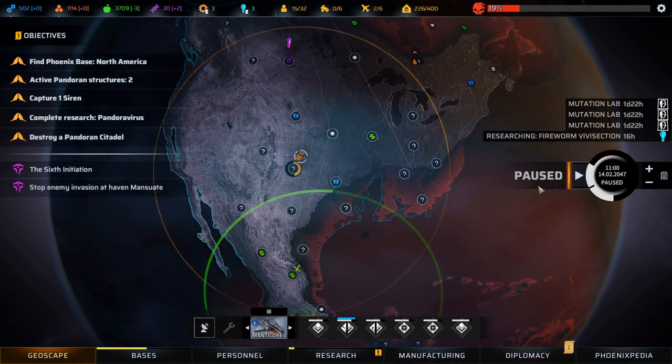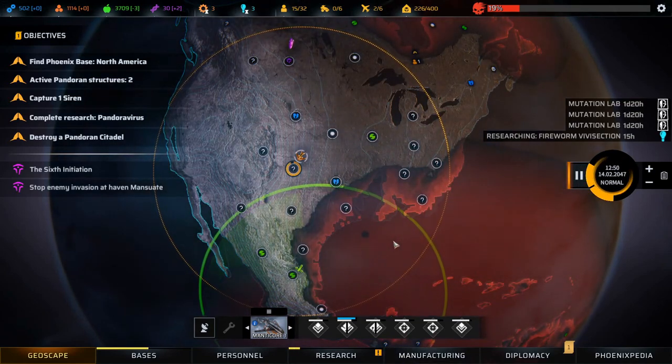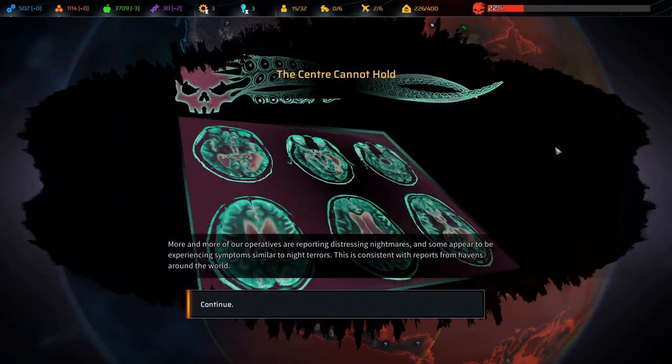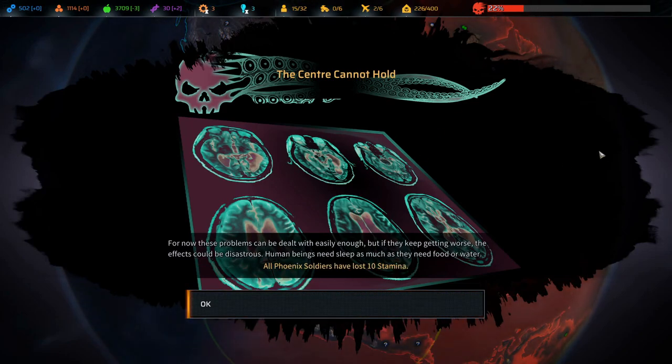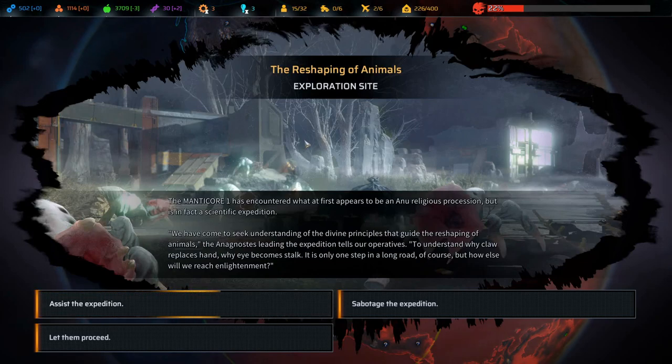Next is the Fireworm Vivisection - we'll press time. Center Cannot Hold event: observers are reporting distressing nightmares and symptoms similar to night terrors, consistent with reports from havens around the world - we're at 22% Pandoran corruption. These problems can be dealt with now, but if they keep getting worse the effects could be disastrous. All soldiers have lost 10 stamina.